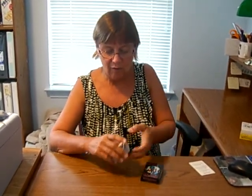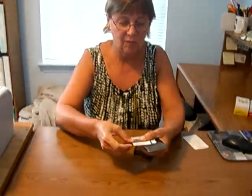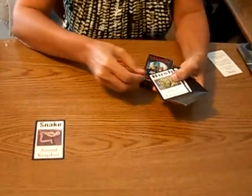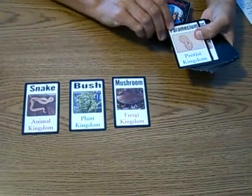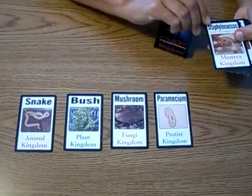The deck consists of cards from each of the main kingdoms: the Animal Kingdom, the Plant Kingdom, the Fungi Kingdom, Protist, and Monera.